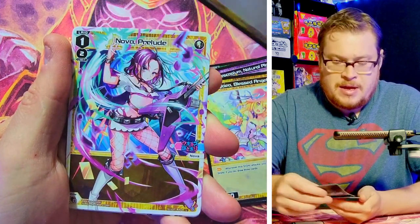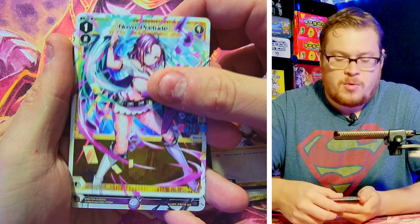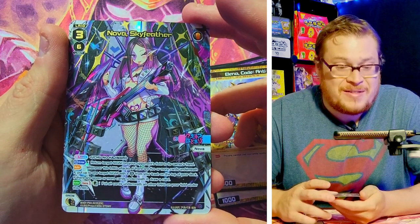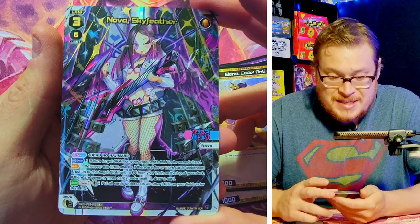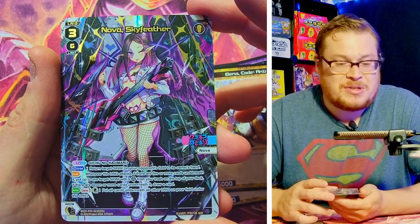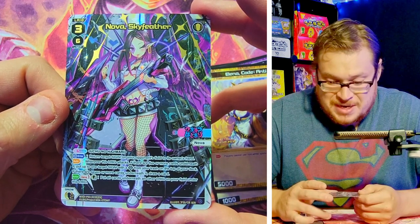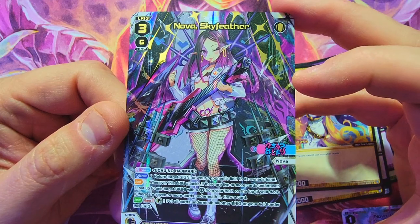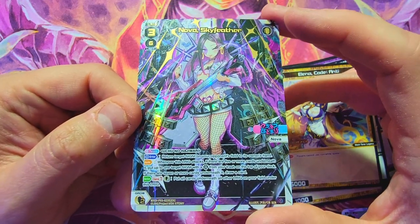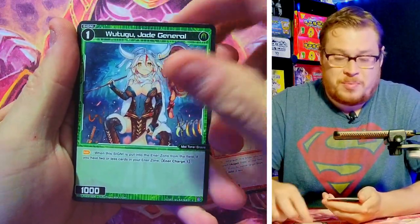We got Nova here — dope looking card, I don't think it goes for anything, just maybe a couple bucks for the normal version. But behind it, we are already starting off with an awesome secret rare! That is amazing — Nova Sky Feather Secret! Holy crap, yes! I didn't get this one in the Japan version I opened, I got just the normals of her. This is a phenomenal hit. Such a cool character, Nova — that is really dope looking, she's got some vibes. It is a dope secret. Already on a secret, we're off to a great start for this box.